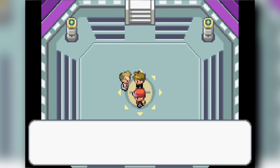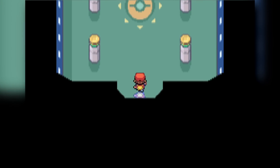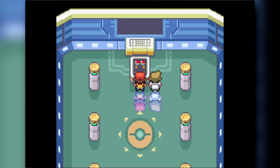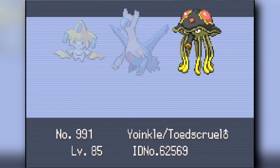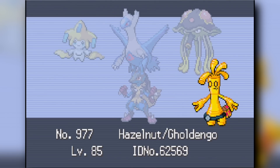I beat Pokemon Radical Red hardcore mode, essentially through Jirachi flinches! I just wanted to try legendaries for fun and it was quite fun. I cleared the entire Elite Four in a record one hour. It felt really good to beat the entire game. I hope you all enjoyed the video — please leave a like and subscribe. If you attempt hardcore mode, let me know what you think and share your final team in the comments. My name is Alpha — hope you all had a great day, peace!